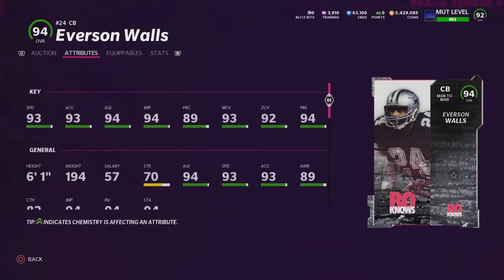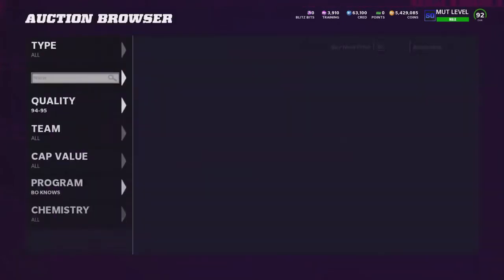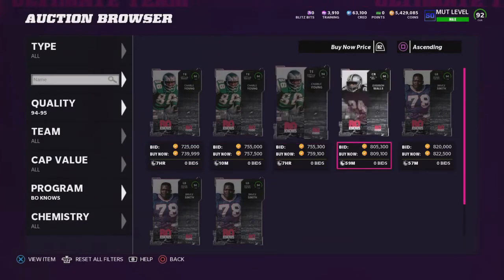Everson Walls: 93 speed, 93 acceleration, 94 agility, 94 jumping, 89 play recognition, 93 man coverage, 92 zone, and 94 press. 6'1", 194 pounds — a man-to-man corner. The card is a very, very good card for sure.